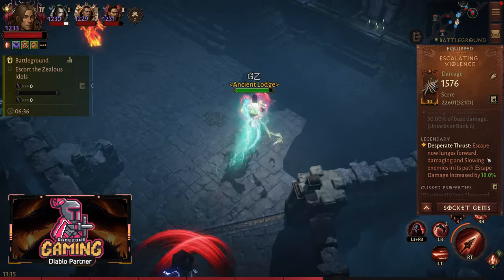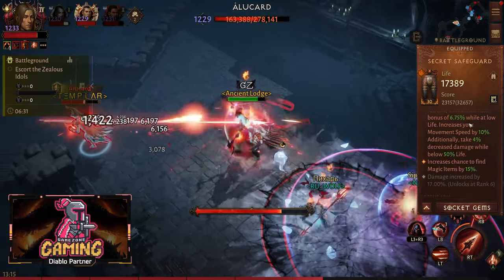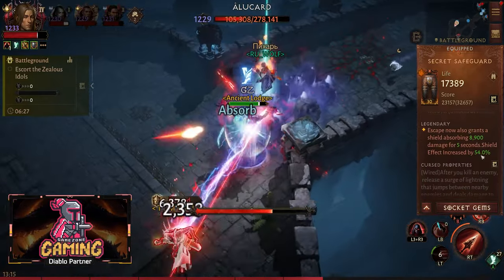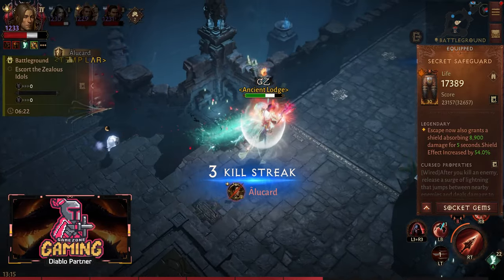You can also combine that with Secret Safeguard — you really need that. The reason is because it is going to activate your Vitus Arch as well and keeps you alive with the shield that you are going to get.